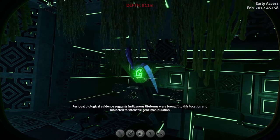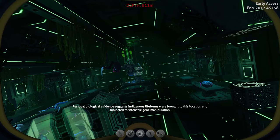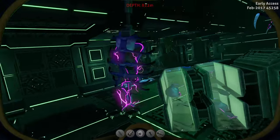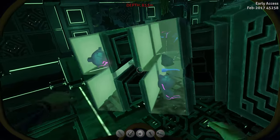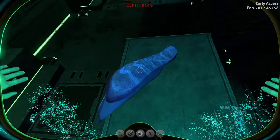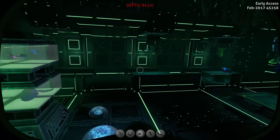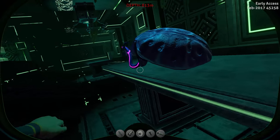In here we now have a lot of warper parts. 'Residual biological evidence suggests that indigenous life forms were brought to this location and subjected to intensive gene manipulation.' For example, we have a hand here, some ribs, some organs, another hand, and some more ribs and organs.